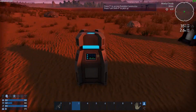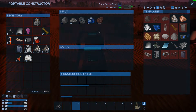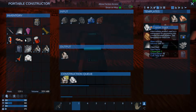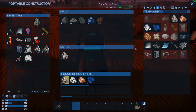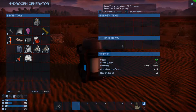And then get our portable constructor going. Let's give it a little bit of ore we have — let's see what do we got.